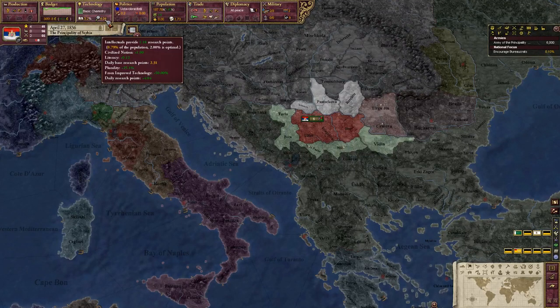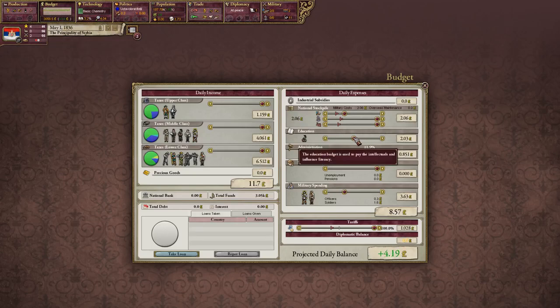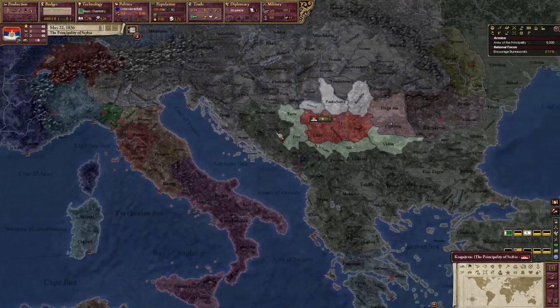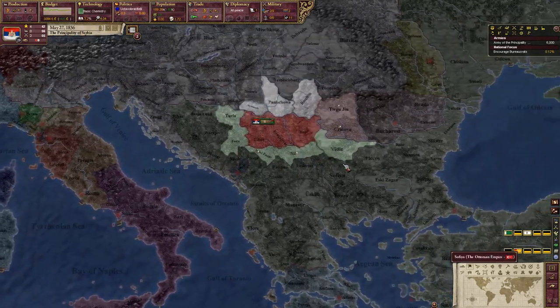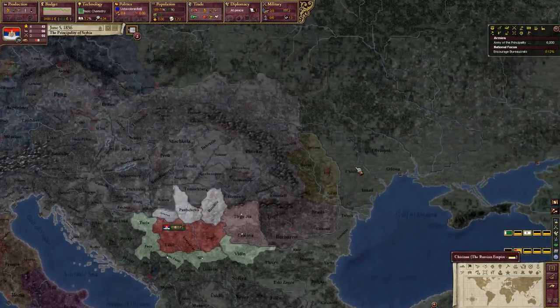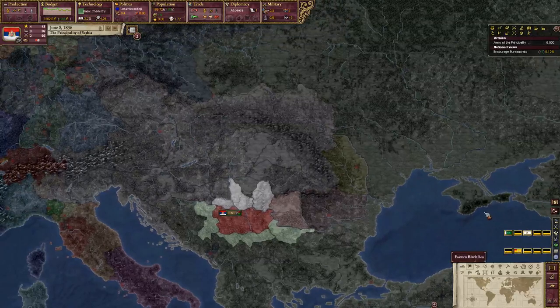We're gaining research points here — that's probably going to stay pretty level with our education budget. Eventually we will want to get that third military unit. Our economy's looking good now. I'll bump the speed down a little bit just to help with the frames. I need to upgrade my PC — that's going to be the next step, the whole PC build. I really do love building PCs, side note — a little nerd hobby of mine.